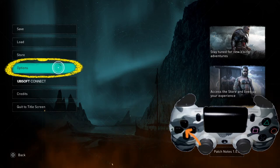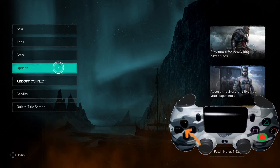Now we're going to go to Options — that's this one right here. Go ahead and press X.